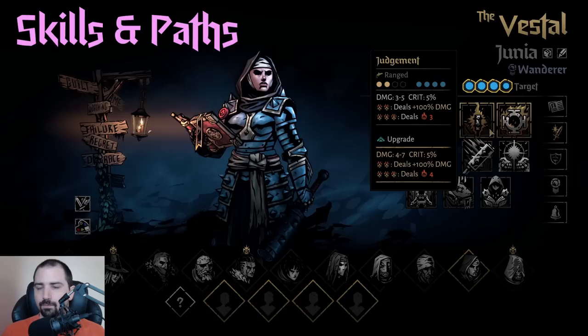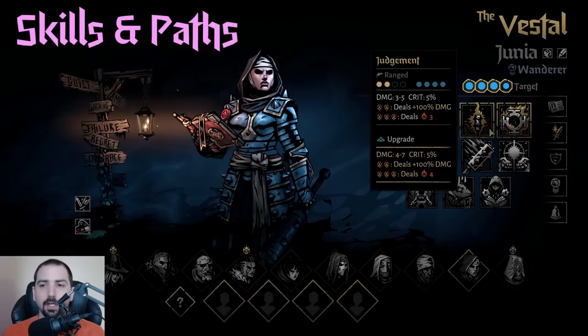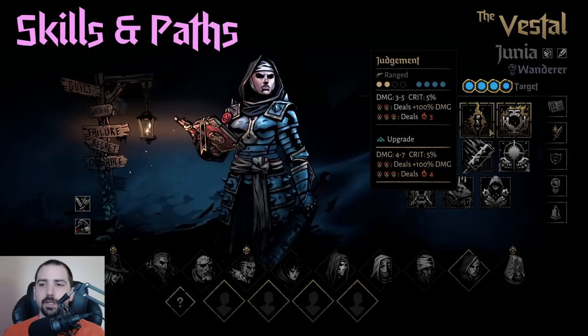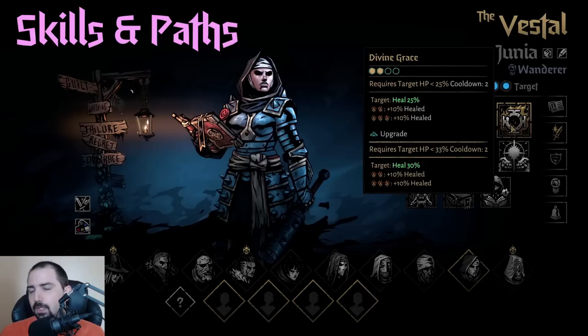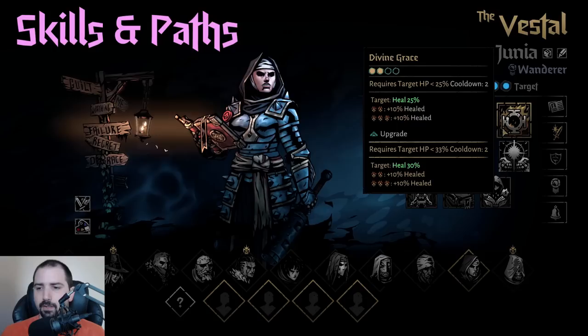Judgment is her bread-and-butter damage ability. It scales up with conviction tokens to hit harder, and when maxed out it hits pretty hard. If you have unused conviction and you can put Vulnerable on a target or give her Strength, it scales very well - you can crit into the 40s with Judgment. Even though she doesn't put out a lot of damage consistently, she has the potential to hit very hard with some setup. It's also another source of burn, which is pretty rare, giving her some runaway synergy, albeit minor.